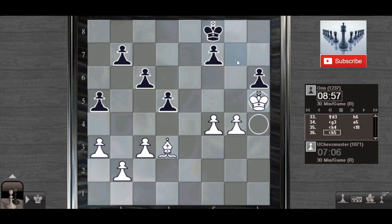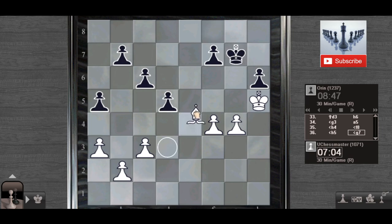I attack your pawn. He will obviously play King to g7. Then I go Bishop to f5. This is quite an easy game.